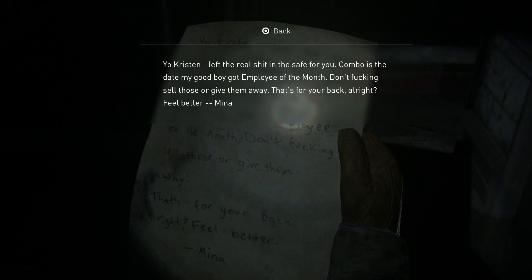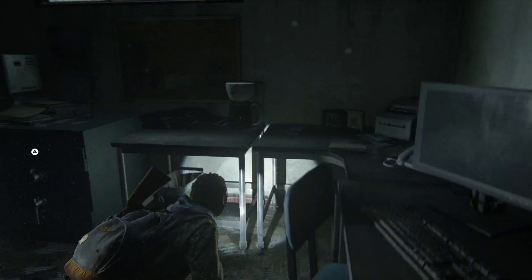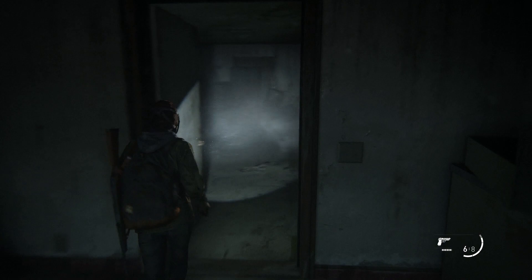The note says: 'Yo Christine, left the real in the safe for you. Combo is the date my good boy got employee of the month. The rest is useless.' The hint is employee of the month, so your next step is to find the employee of the month board.